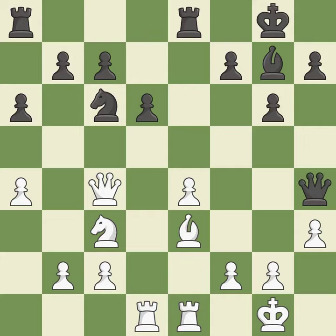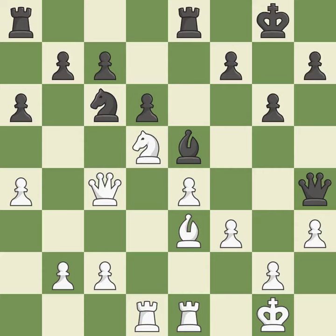This connects the rooks, which helps them coordinate together in the future. This threatens to win a pawn — it is excellent. This prevents the adversary from winning a pawn — it is ideal. This misses a chance to advance a rook from its starting square; it is incorrect. This suggests kicking a bishop — it is ideal. The attacked pawn is thus protected — that is good.